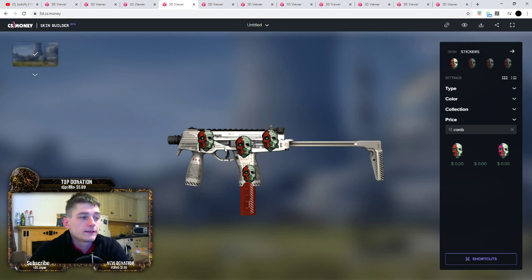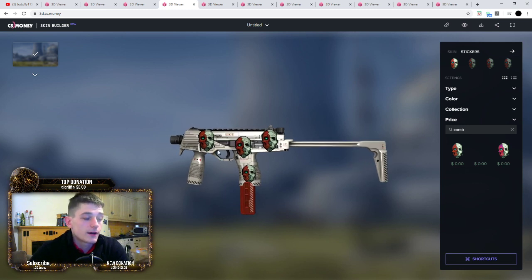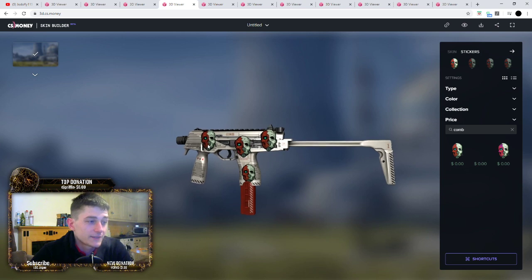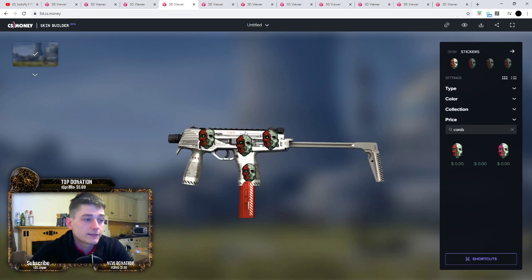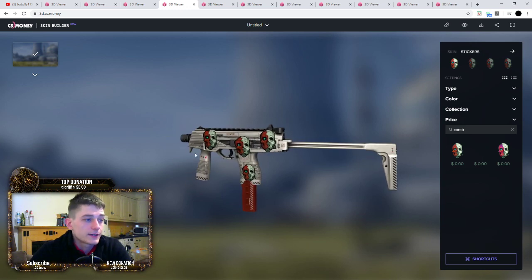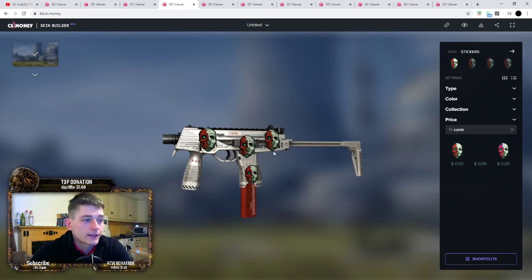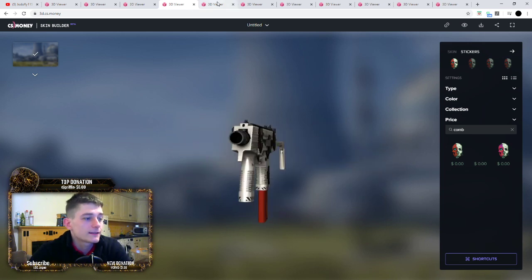Next one we're on to is the MP9 Airlock. Again, the Combine Harvesters - I'm just going to keep saying that - Combine Harvesters. They just look quite nice, it's a nice combination with cheap enough skins and cheap enough stickers, so nice enough craft. Not a huge amount to say. This eye does look like it kind of follows you around when you move the skin around.